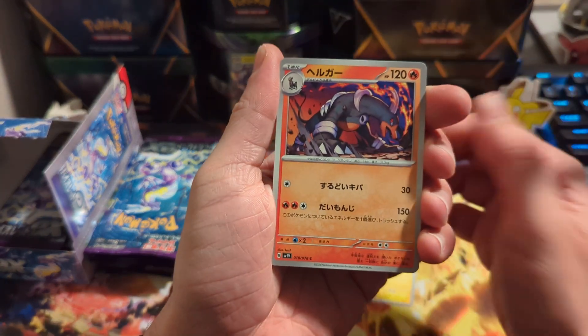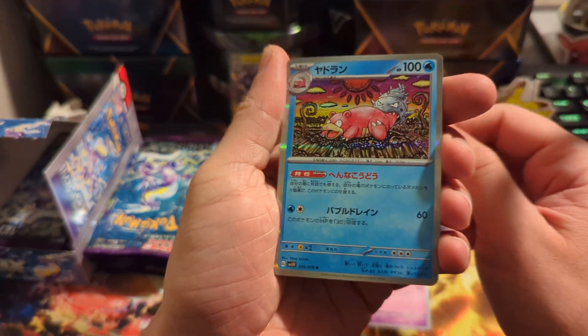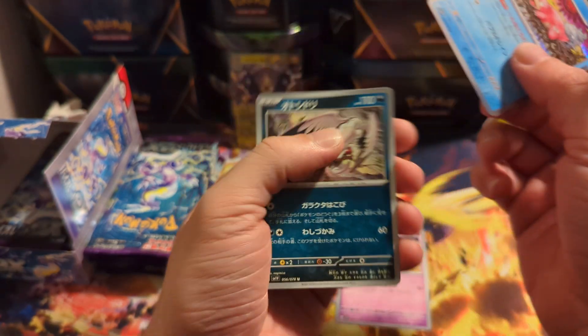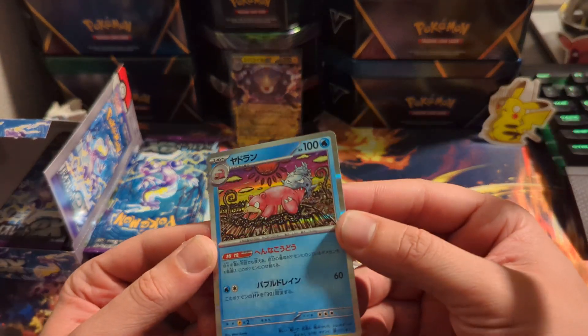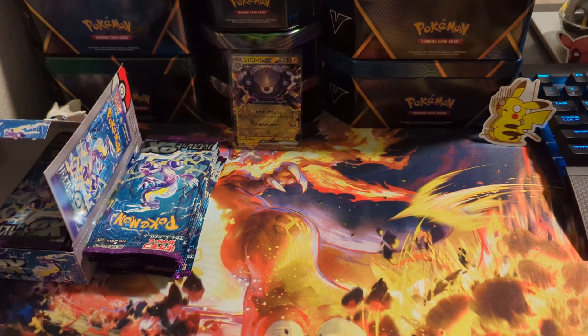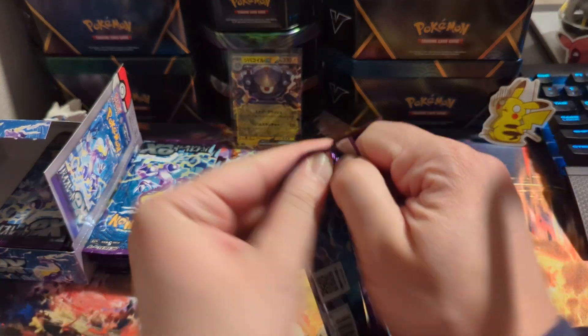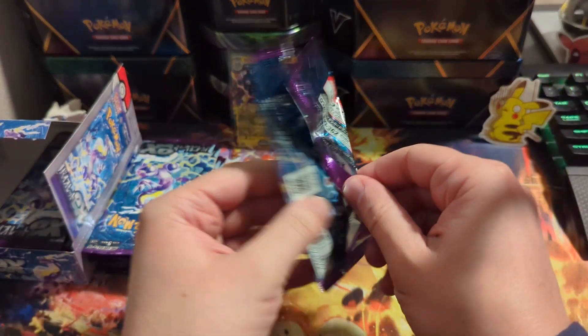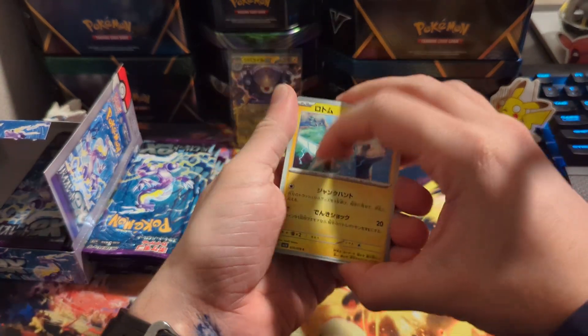We got the Toxel, Houndoom, and the holo — the Slowbro. The holos look pretty cool, pretty nice. Not too bad. Let's keep it going. So far we got two hits, because with the Japanese packs you're not guaranteed a hit in every pack — you can open the pack and get nothing in it.